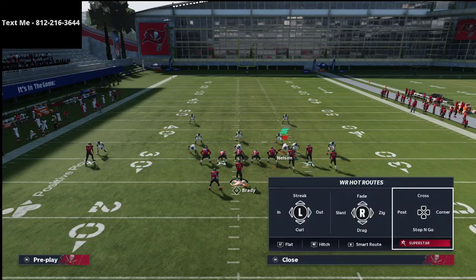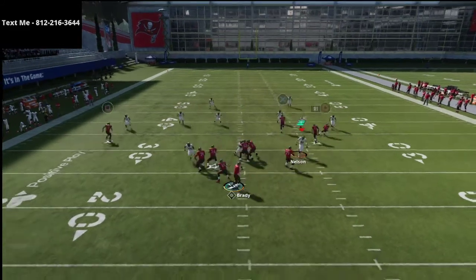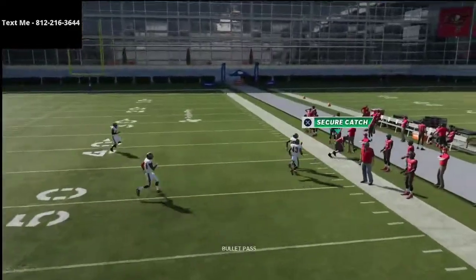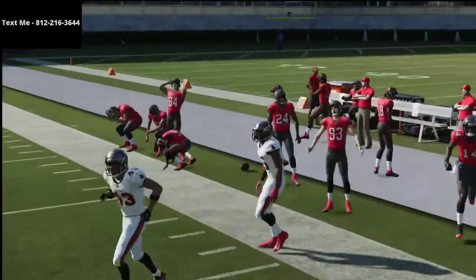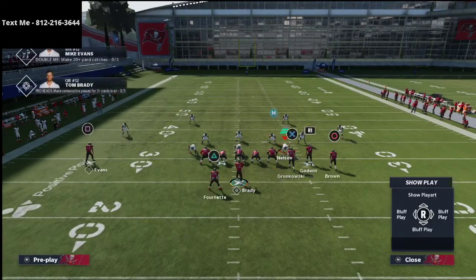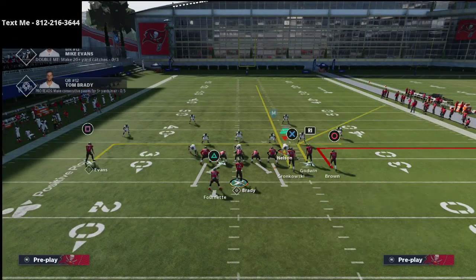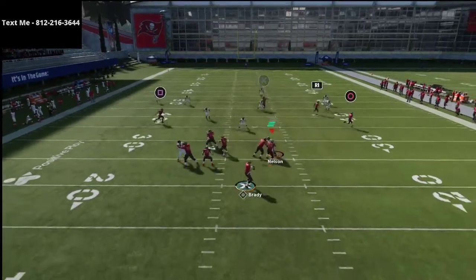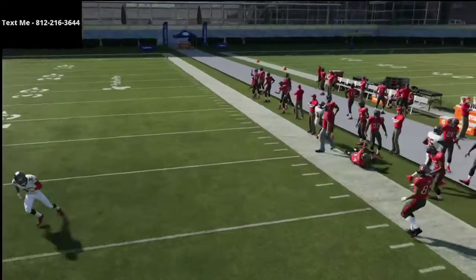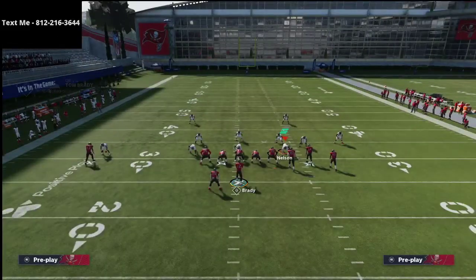Now let me show you what it does against some of the other popular defenses. Against Cover 4, you can get this on the outside — you can wait on it and get that look outside, but it's not super clean. Same thing for Cover 3 Sky: if they don't have deep halves out and are using outside thirds on their corners, you can kind of get this in, but it's really not a great look.